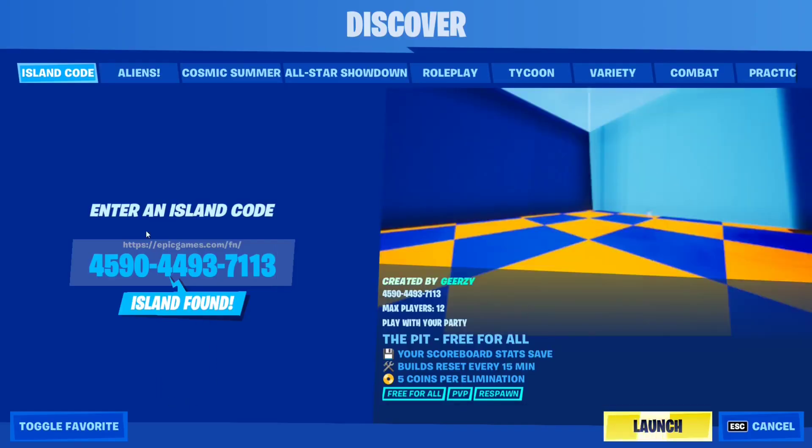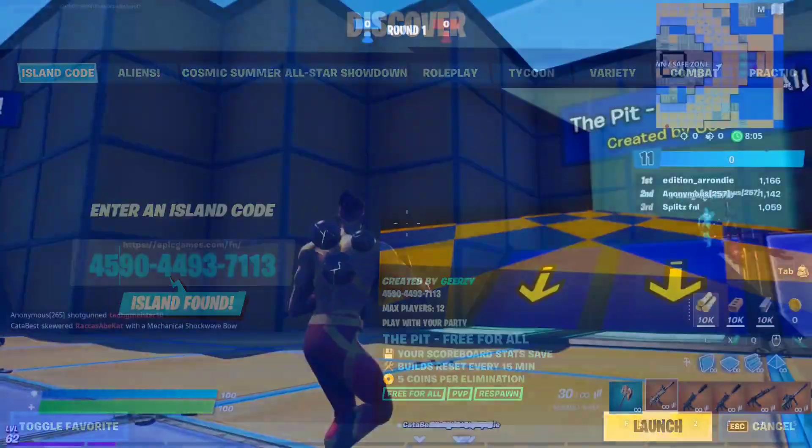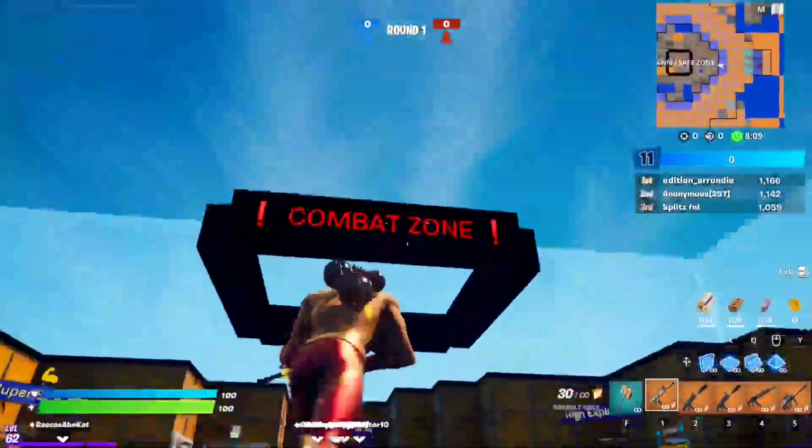Click Discover, then enter the island code right here — it's 4590-4493-7113. I'll also include the code in the description box below. Just put this code in and you'll be able to enter The Pit. Once you're in, grab a couple of weapons and jump into the pit.